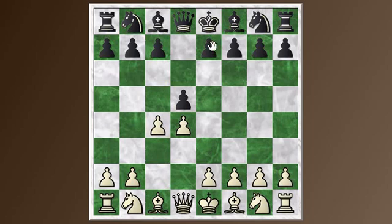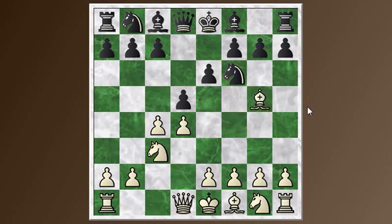D4, D5, C4, E6, Nc3, Nf6, Bg5. Now, one reason why a tactic is going to appear shortly is that I usually play the move e3 here, which would prevent the tactic. But I was experimenting after having done that series of videos on the Queen's Gambit Decline. I was experimenting with the bishop moves - bishop to f4, bishop to g5 - which are probably a little stronger for white, and I just wanted to get some feel for them in real-life games.